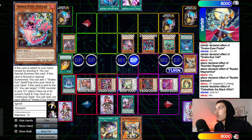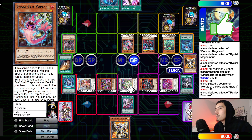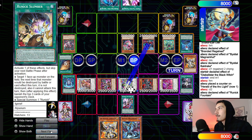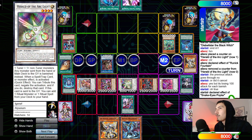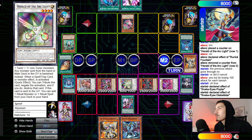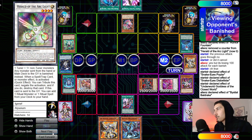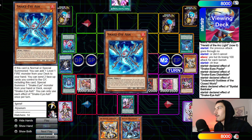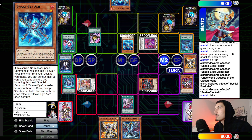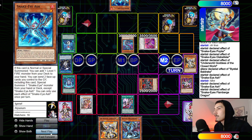Diabellstar links up into Dark Trauma. Poplar effect scales Snake-Eyes Diabellstar, Diabellstar summons itself, scales Poplar. Go for Goddess using Herald. Goddess effect chain link one, Baldric chain link two — tribute Magnamute to banish it. Original sends Poplar, summons Snake-Eye Ash. Ash effect searches another Snake-Eye Ash. Activate Talents to take the Dis-Pater. Ash sends itself plus Temple to summon Flame Bridge. Flame Bridge scales Chenging, link up into Hita.